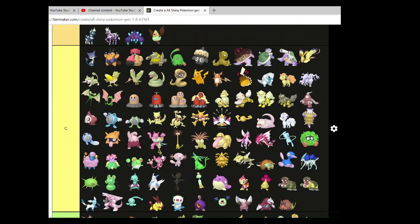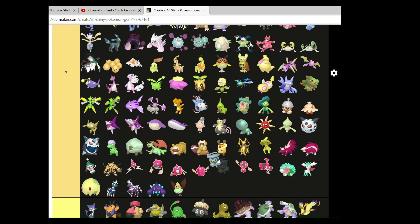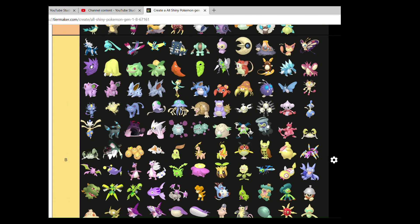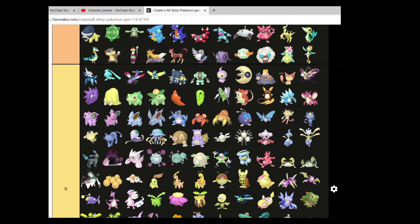Hisuian Lilligant — oh no, what have I done here? I seem to have accidentally moved something. That Castform can go there. Now where did I put Sewaddle and Lilligant? We need to go on another rescue mission. There we go — you go nicely there.